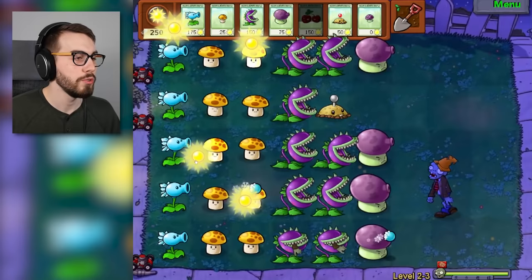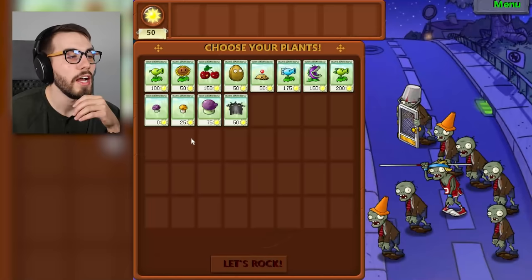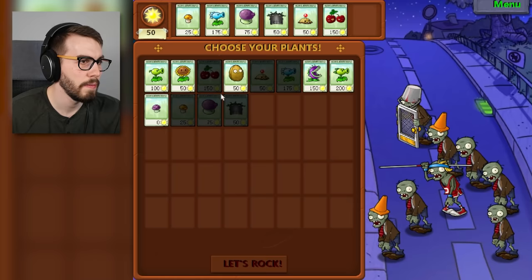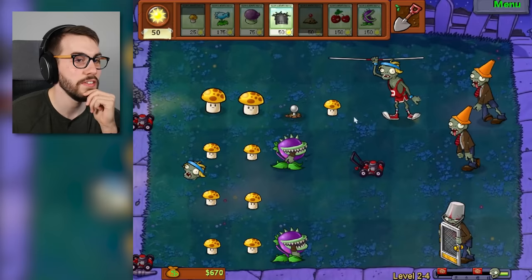Clear up that area and get some money. Oh, is that it for level 2-3? Was that the wave? That's nice. As soon as a zombie touches the thing that's two tiles away, a chomper eats it. Grave Buster! Let's go! I would assume Grave Buster's gonna be a good idea here, which makes me wonder what else I should do. Maybe I'll do the same thing as before, except I'll have the Grave Buster instead of the Puff Shroom, because the Puff Shroom doesn't do that much. The Chomper is the meta.